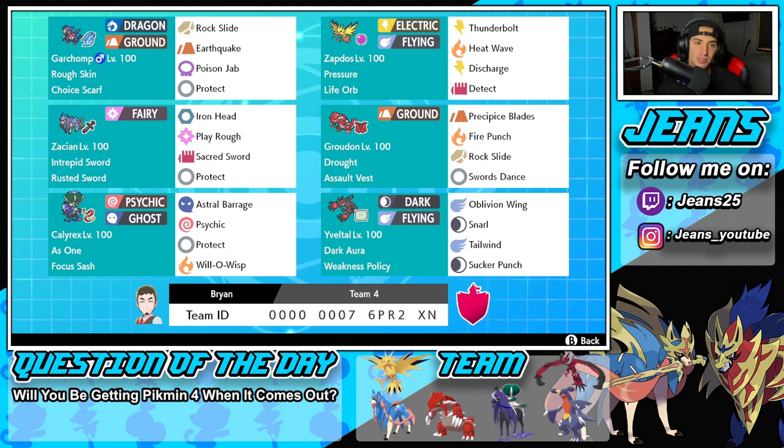Let's get started with today's team preview. In the top left corner we have Garchomp with Rough Skin as its ability alongside a Choice Scarf, so it can outspeed most Pokemon. It's got Rock Slide for coverage, Earthquake for STAB, Poison Jab for coverage, and Protect. Next is Zapdos, who goes hand in hand with Garchomp — you can lead them together and freely use EQ without hitting your ally, and freely use Discharge without hitting Garchomp.